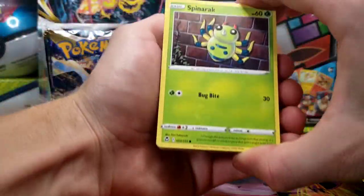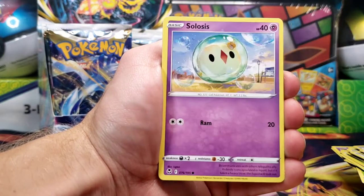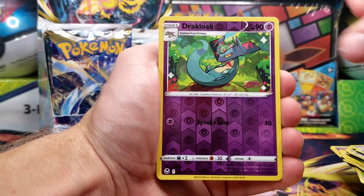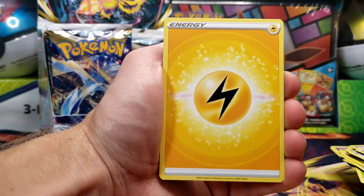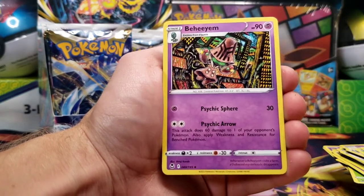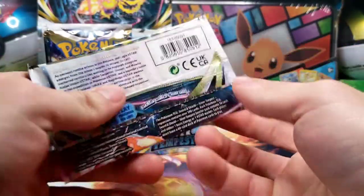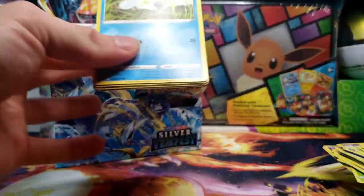Next pack here has a Spinarak, a Ralts, Croagunk, Solosis, Zubat, Reverse of a Drakloak, and a Holo Archeops. Lele, Candice, and Beheeyem for our uncommons. And still looking for something that is more than just a holo.